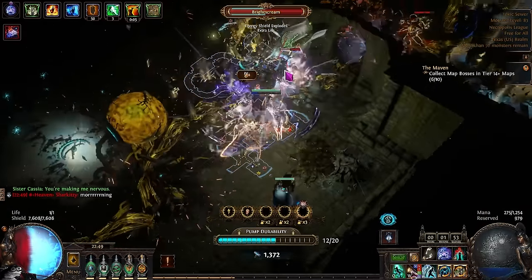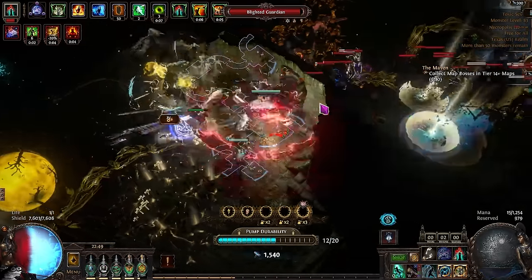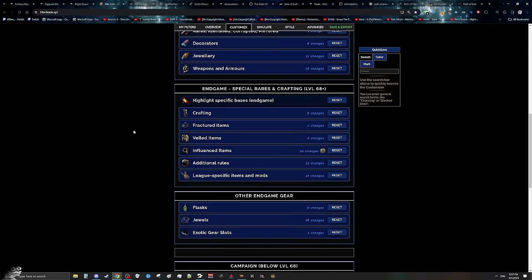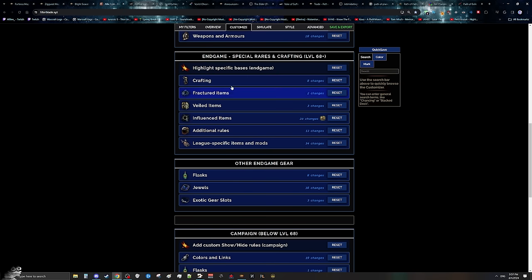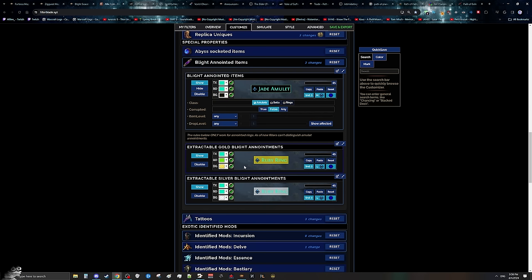From the blight-specific cysts, you are either going to get blighted maps — which you immediately sell for profit — or oil extractors, which you want to hold onto, and you will sometimes randomly get anointed jewelry. One thing to mention about this anointed jewelry is if you go into your filter on Filter Blade, go to the end game special rares and crafting section, and then go to league specific items and mods, there will be a blighted anointed item section on Filter Blade that allows you to change the way your anointed rings look. They have a specific module for golden and silver oils. Unfortunately for amulets, this does mean you're going to have to pick up all amulets manually, but that's going to be okay as it's not too annoying to go through.